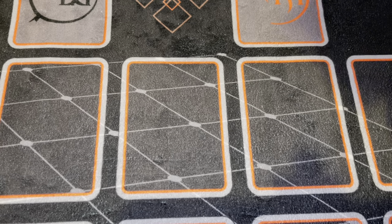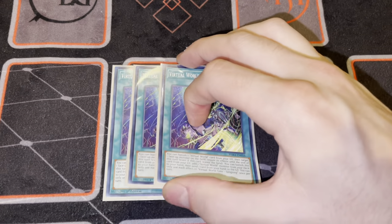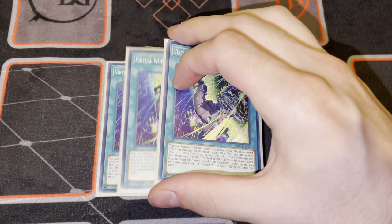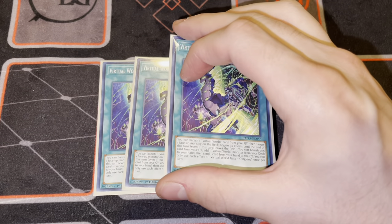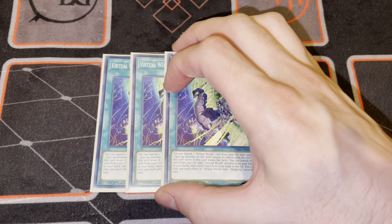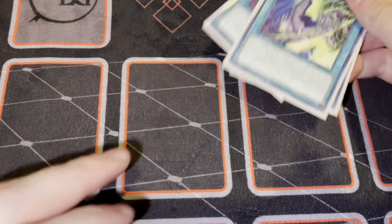Then we have three copies of Ching Long. This is not only a negation of a face-up monster on field, but it's also a searcher by banishing it from the grave. I apologize for not having Supers - I just never picked them up. But it's a fantastic card. Being able to negate hard on the field and search a card - just having that alone makes this card worth playing at three.